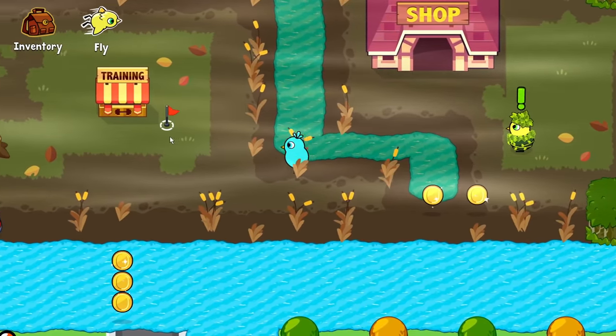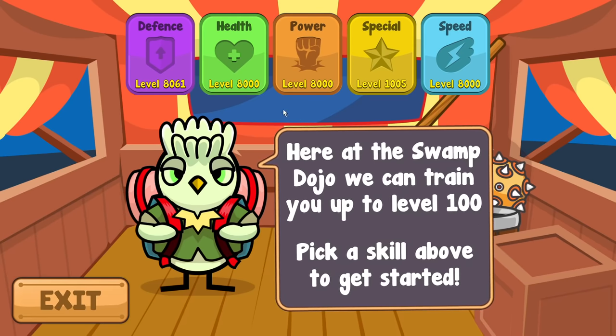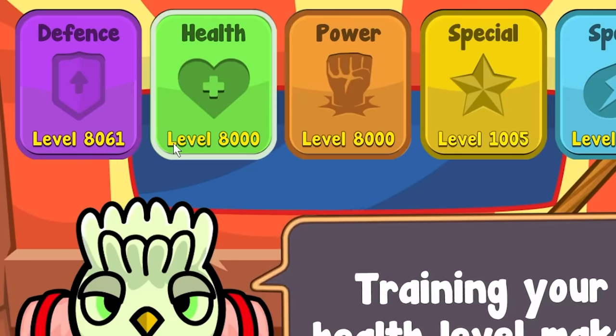Just look at this weapon - plus 600,000 power. There is absolutely no way we're going to lose. It looks like we can train here, so let's get some of these stats up to level 10,000. The max level is meant to be level 100, but as you can see, we are already way over that.